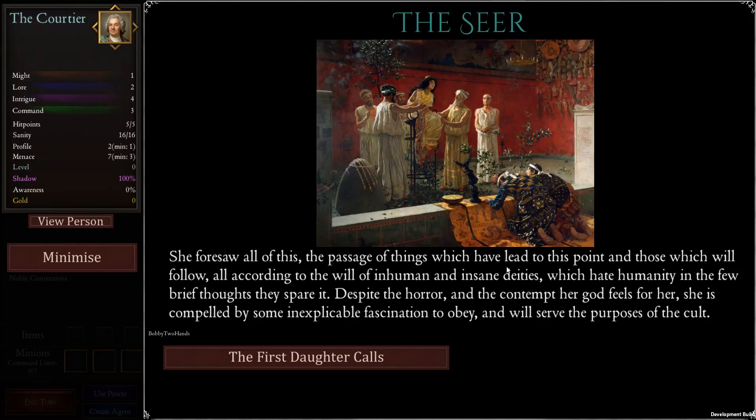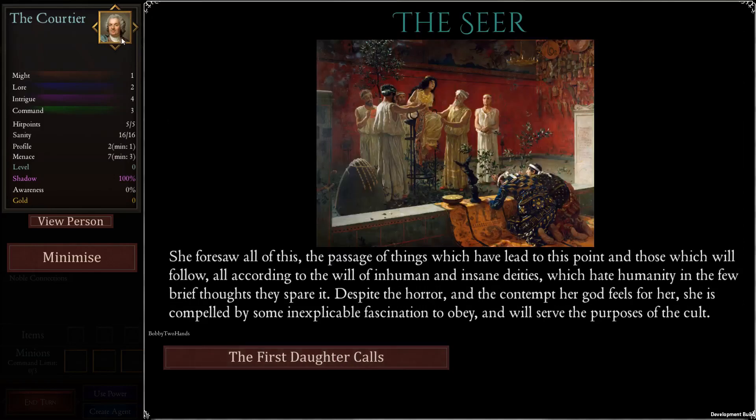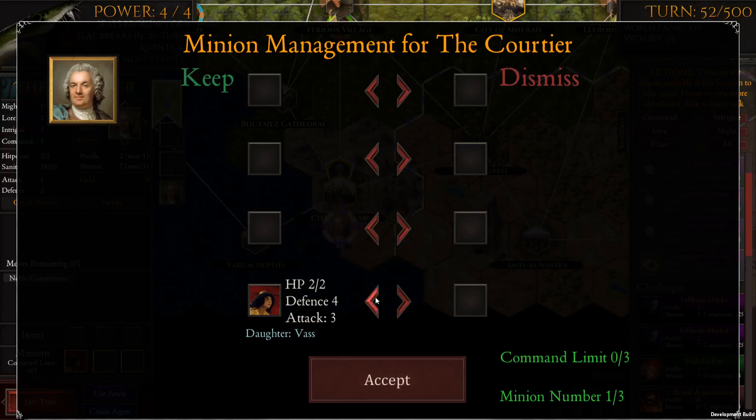She foresaw all of this — compelled by inexplicable fascination to obey and serve the purposes of the cult. The first daughter then recruits this daughter as a minion. If you have a daughter minion, you can summon the first daughter by bringing an agent with a daughter minion to a desert location with a human soul modifier. More daughters will boost the power of the first daughter. We'll bring her into the protection of the court, who is working with subterfuge. The daughter is very weak — just defense four, attack three — we're not using her for attack or defense.